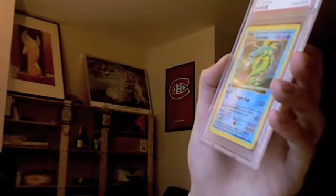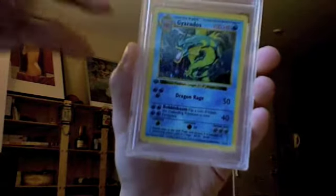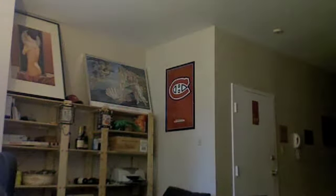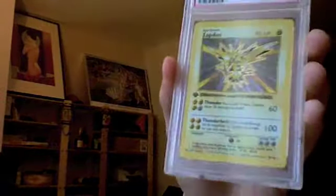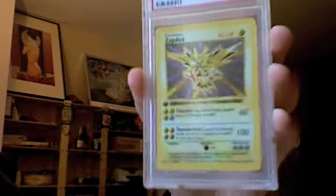Gyarados — how could you not love a card that is a 21-foot Pokemon they fit into this little itty bitty box? It's an awesome card. Zapdos — definitely one of the more popular cards in this set. It just has a really awesome look to it, does 100 damage. It's nice.